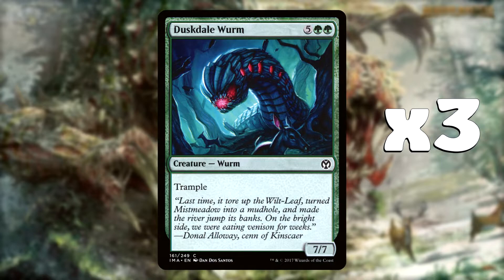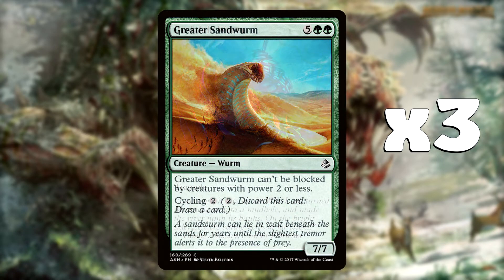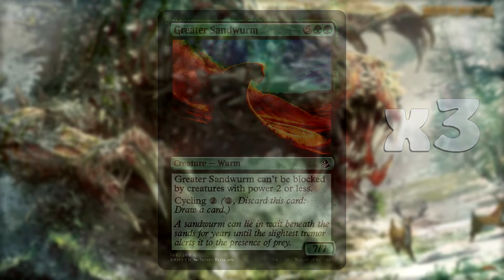7/7 with Trample, it's going to be one of the biggest on the field and that will certainly see you on your way to victory. The last Worm we have is the Greater Sand Worm from Amonkhet, which costs 7 and is also a 7/7. The Sand Worm can't be blocked by creatures with power 2 or less, so opponents can't throw little tokens in the way of this. It will have to be blocked by something bigger, and potentially with the size being 7/7, there's not going to be many creatures that will be able to trade off with ours. Our creatures are just so big that we will be able to stomp our way to victory, which is what green does so well.